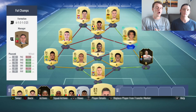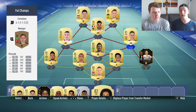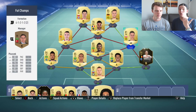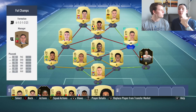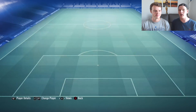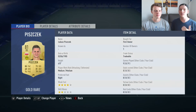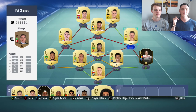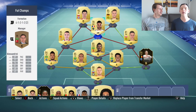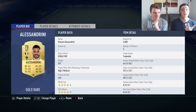For super subs: Iago Aspas replaces Anderson Talisca, Romain Alessandrini replaces Thomas Müller, and Lucas Ocampos replaces Axel Witsel. Bringing on super subs in midfield feels like a new game. Lucas Ocampos is a standout — put him on as a super sub, he costs less than 2,000 coins and will definitely do a job. Alessandrini in the CAM position is a wonderful player — four-star skills and weak foot — great for assisting Lewandowski and Reus and can bang some long shots.